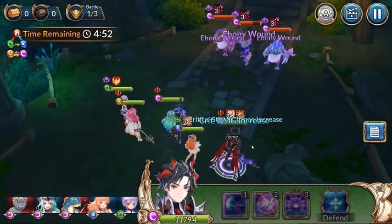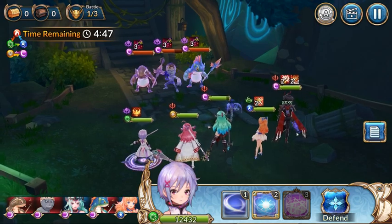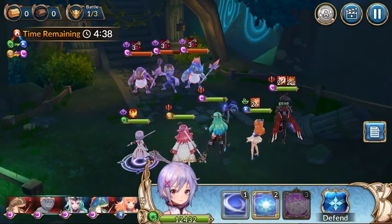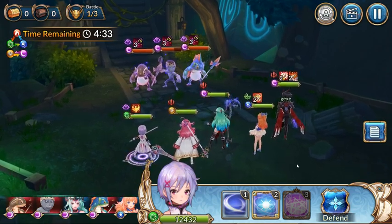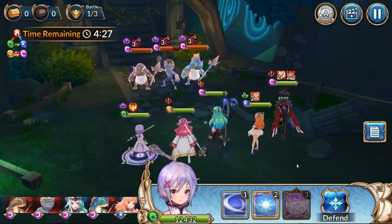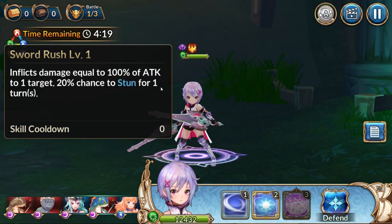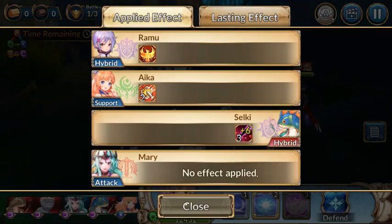We can just do a regular attack with her second attack. We're gonna be showcasing Ramu, talking about a little bit of her stuff. Her passive — after her turn, her and the whole team heal 10% HP back, which is a really good passive. Her first ability inflicts damage equal to 100% of attack to one target with a 20% chance to stun for one turn, which is really cool.